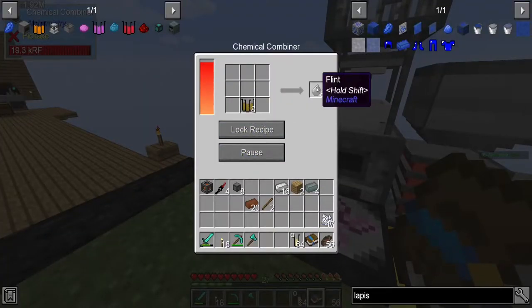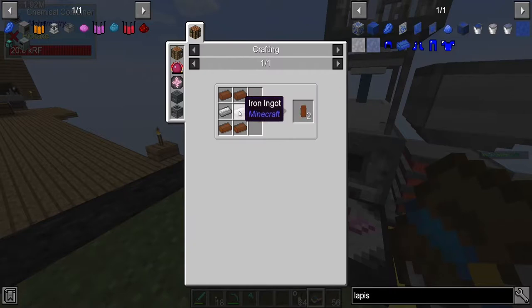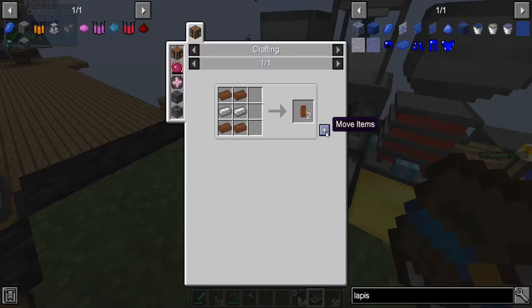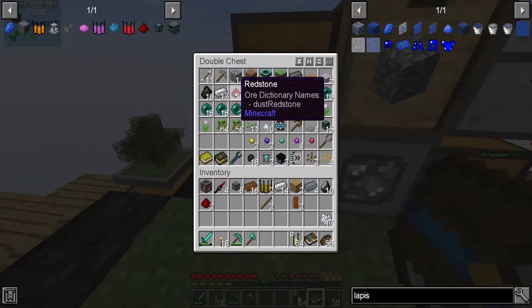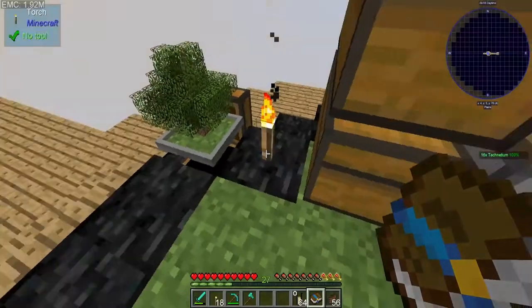We'll keep the silicon ingots just in case. That was flint — yep, we have the flint we need. The copper coil is two copper, two iron — we actually have that on us, I didn't even realize. We make one of these, and then we need to make a piston — we need two of these, some wood.